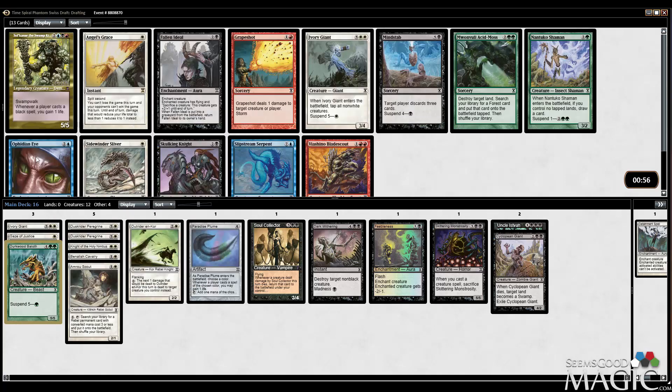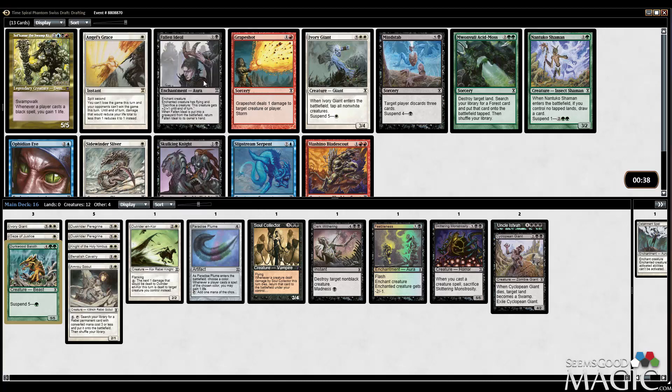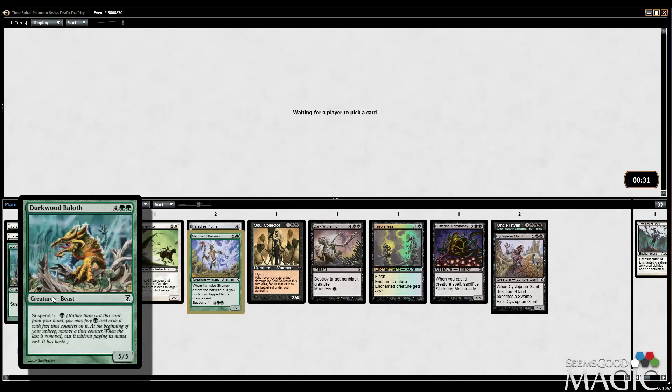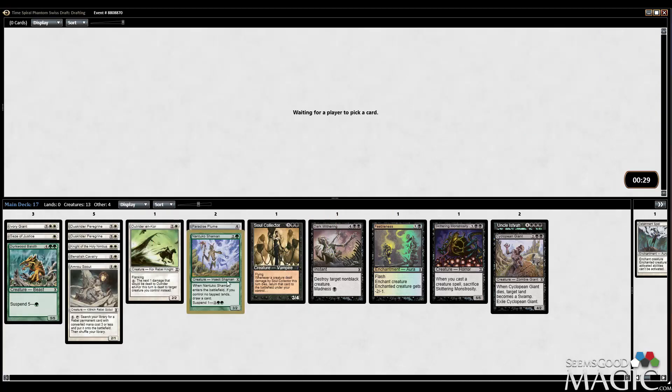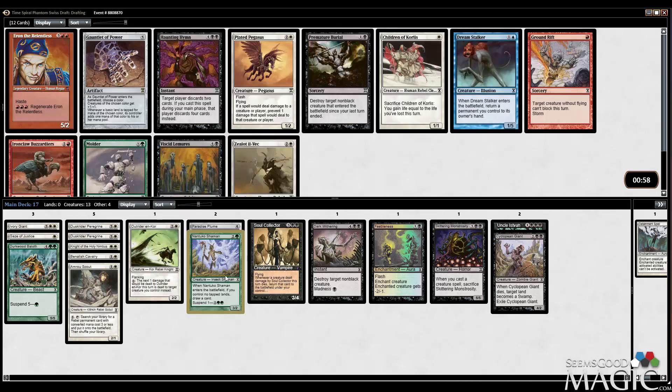Graveshot is a decent removal spell. Fallen Ideal is kind of weird — it's good if you have a lot of random dorks, like if you're playing the green-black Fungus Saproling deck. I think Nantuko Shaman's probably the best card in here. It's a reasonable-sized creature and it goes with my Dirkwood Biloth — just all of the suspend. This usually comes down to 5 but it says draw a card, which is pretty good.